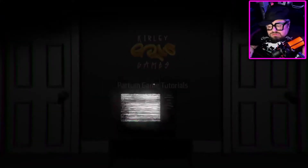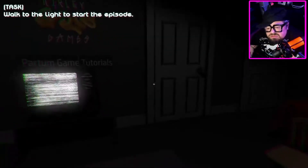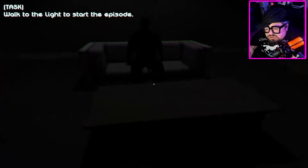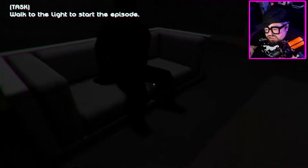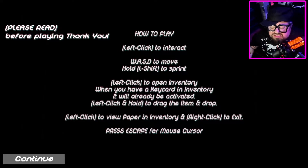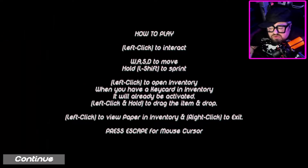What? We're waking up. Did I just fall asleep? Oh no. Walk to the light to start the episode. Okay, where's the light? Is that us? Are we having like an out-of-body experience? Here we go, we're going towards the light. How to play: left click to interact, WASD to move, left shift to sprint, left click to open inventory. When you have a key card in inventory it will already be active.